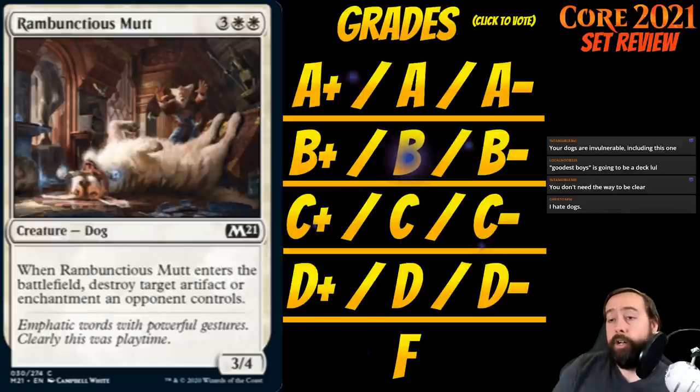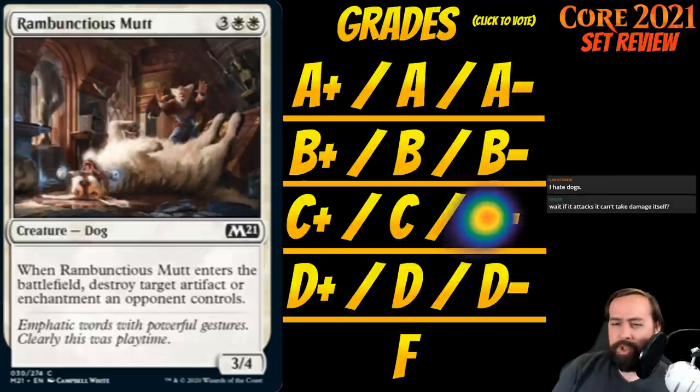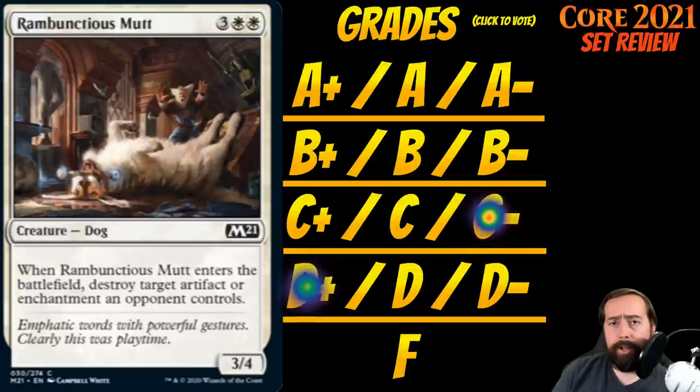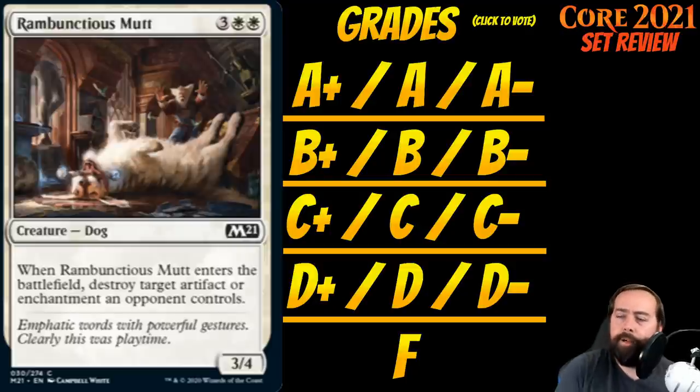Up next is Rambunctious Mutt. It's 3 white-white for a creature dog at common — a 3-4. When it enters, destroy target artifact or enchantment an opponent controls. There aren't too many artifacts and most of them aren't great; not too many enchantments either, though some are good. So this is a 3-4 for 5 that maybe does something. If I have Pack Leader I'd lean toward playing one of these. Without Pack Leader this is like a D-plus — a very expensive sideboard-ish card.